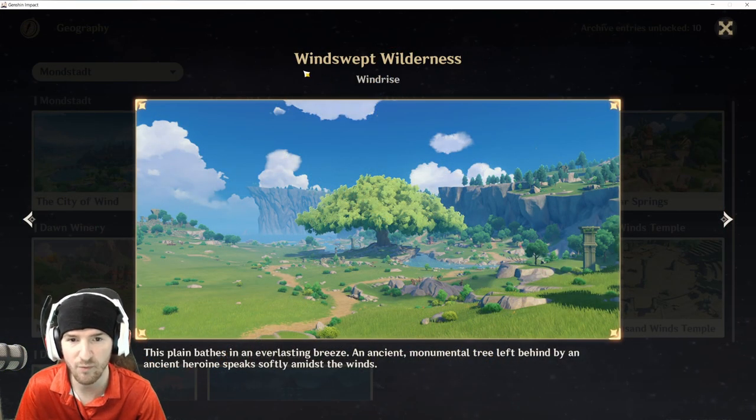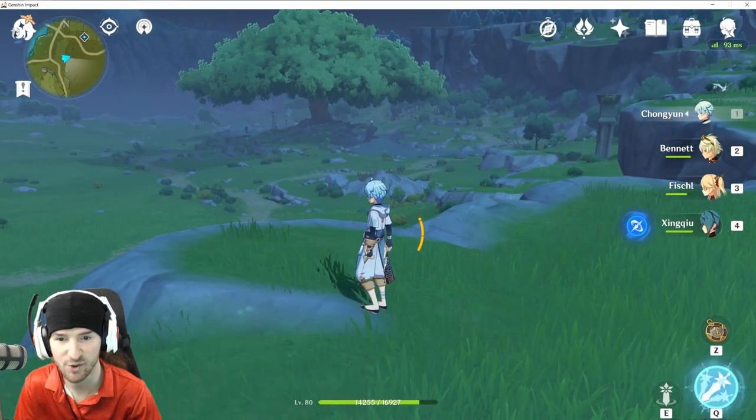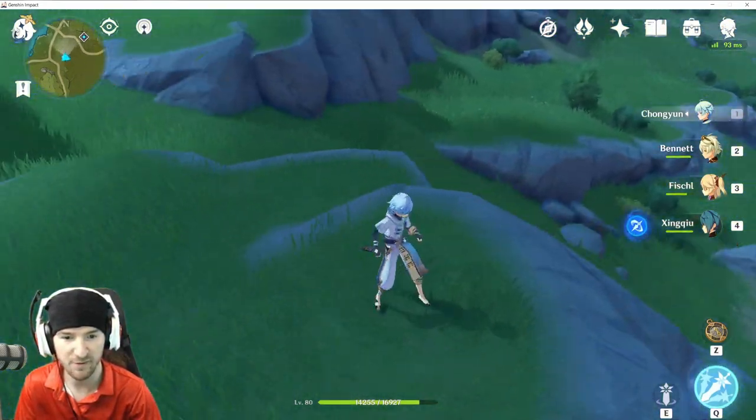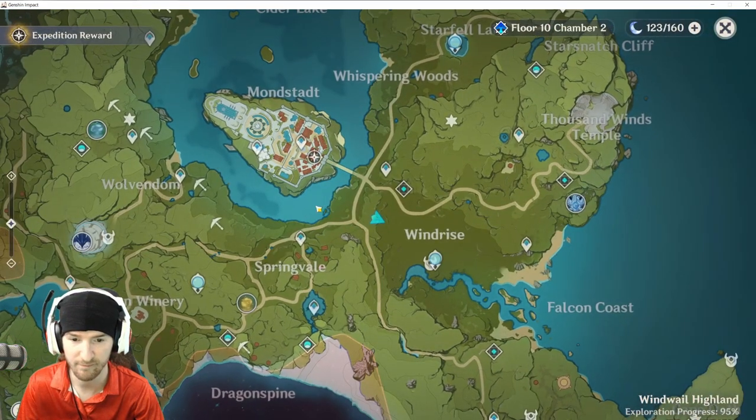Next we are going to go over to Windrise, Windswept Wilderness. Here we are at this one — right over here. You can see the tree, the teleporter, these rocks right here. We are located right down here.